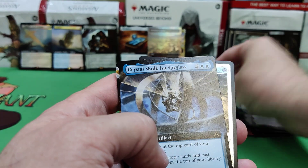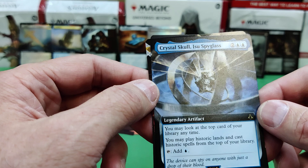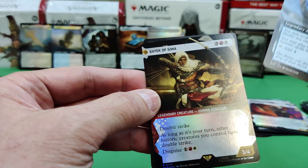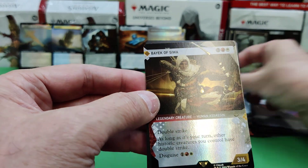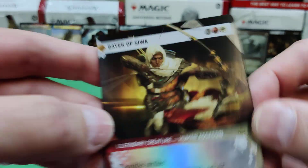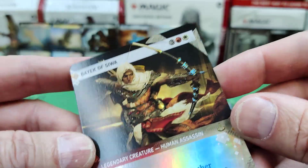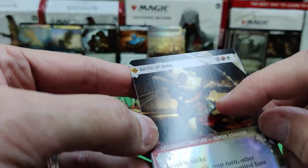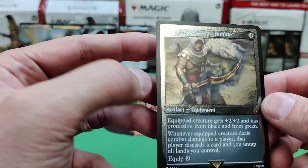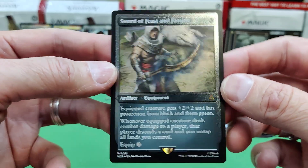Conspiracy again. Crystal Skull, Isu Spyglass — you may look at the top card of your library at any time; you can play historic lands and cast historic spells from the top of your library. And it's a rock — taps for one. And we've got Bayek of Siwa — rare. This foiling is kind of nice; it really picks up some of the extra foiling on the bow and something in his pouch. Really picking up. Sword of Feast and Famine in a new presentation — that looks nice.